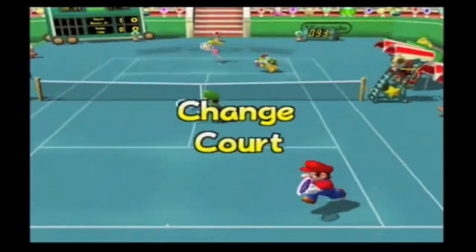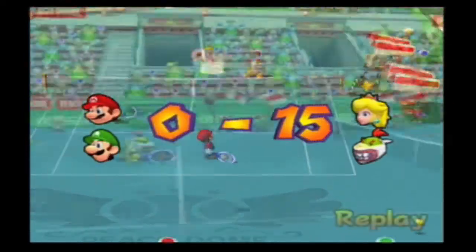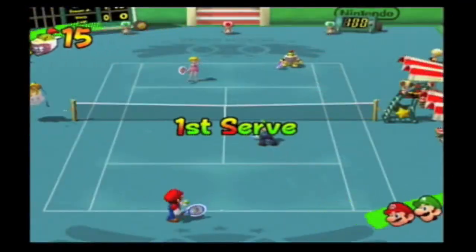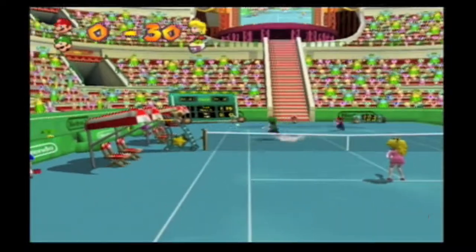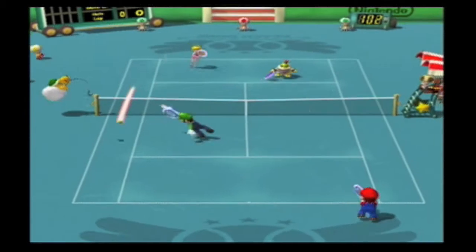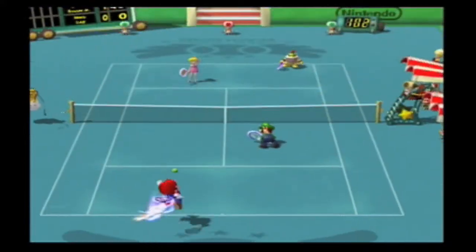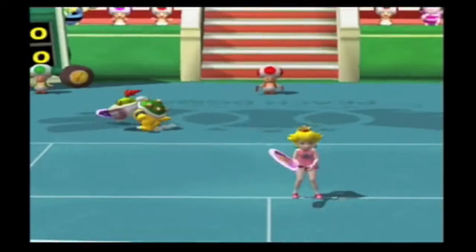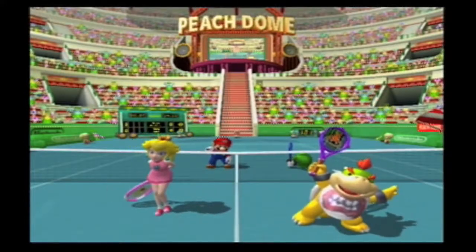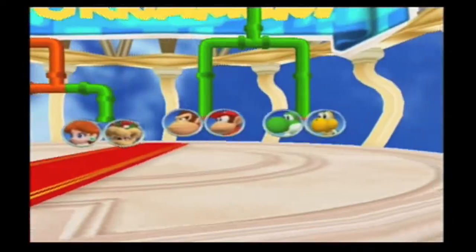I really hope that since Daisy, Waluigi, and Boo are getting their amiibos on November 4th, we can use those amiibos in Mario Power Tennis. Whenever I play as Peach, for instance, I can use my Daisy amiibo and team up with Daisy. Currently, before the second wave of Mario Party amiibos, I usually play as Peach and use the Rosalina amiibo. Since we can't have Tore or Daisy, it's unfortunate. Whenever I play as Daisy or Rosalina, I use my Peach amiibo so I can have Peach play with me.